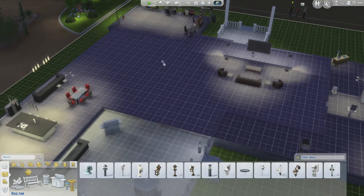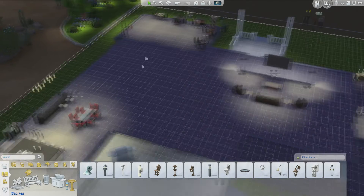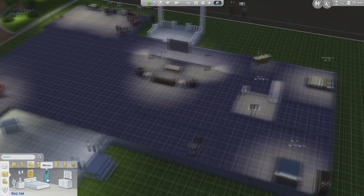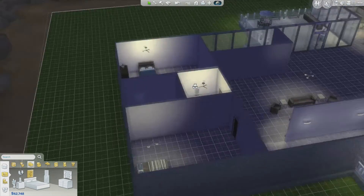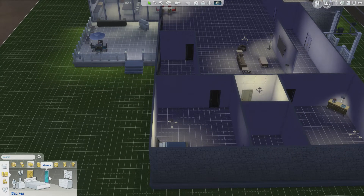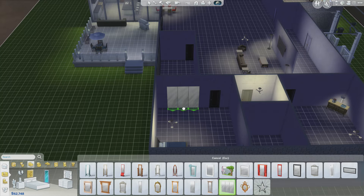There we go. And then maybe like one in the corner here and one on either side, so that we have a bit of lighting. There's that. Once again, this area is going to be for the stairs. Let's put some mirrors in too.